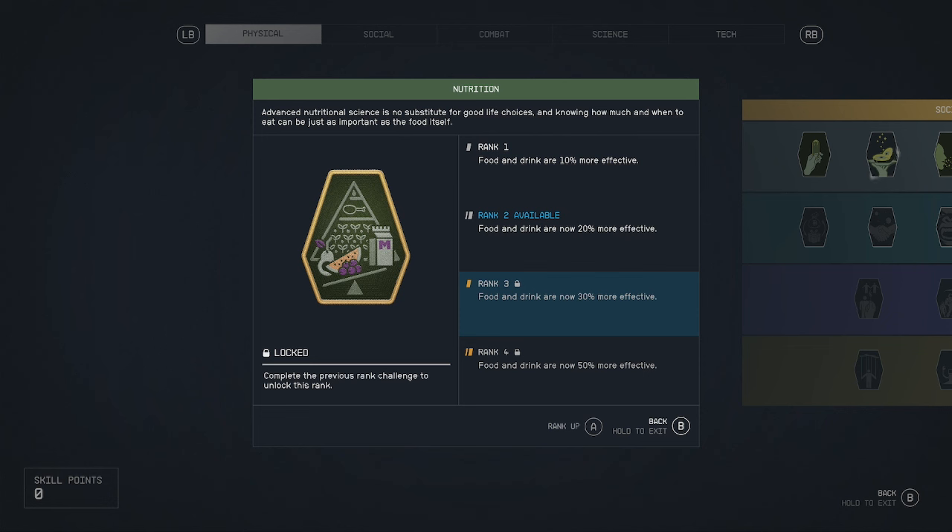The only difference between buying food and getting health packs is that health packs will heal your trauma — like when you get injured — while food will restore your health. So it might be a good idea to stock up and buy stuff in the vending machines when you go out in space.